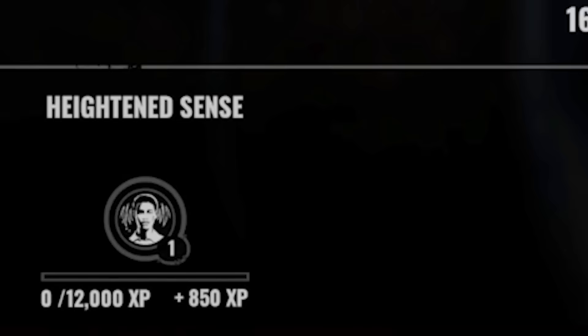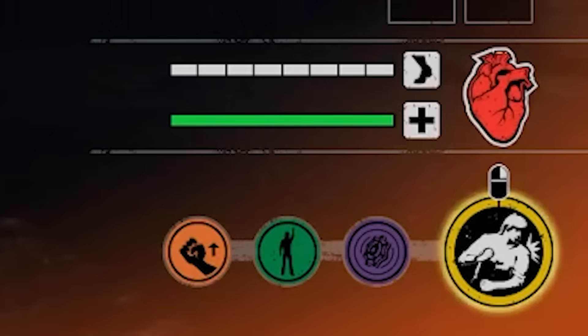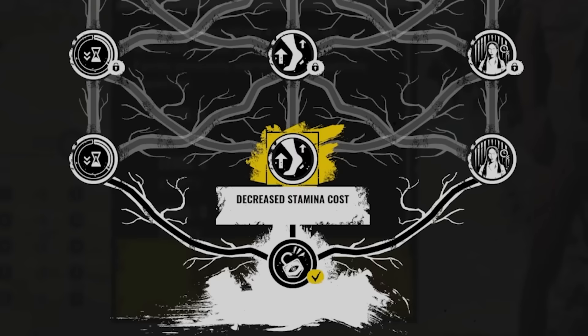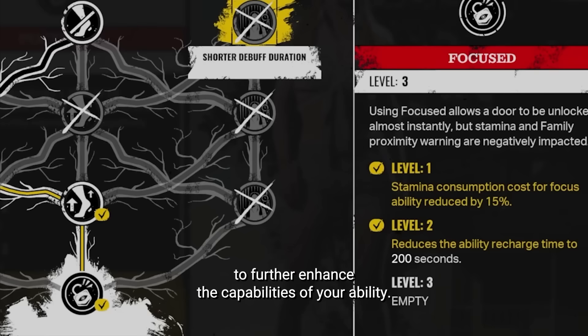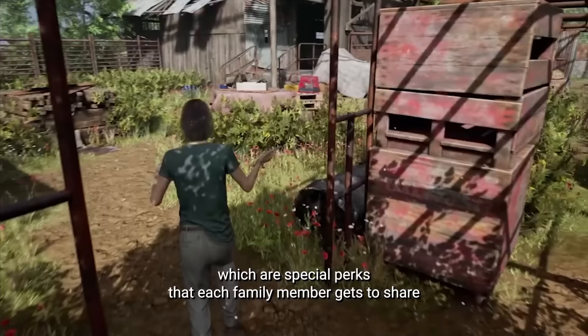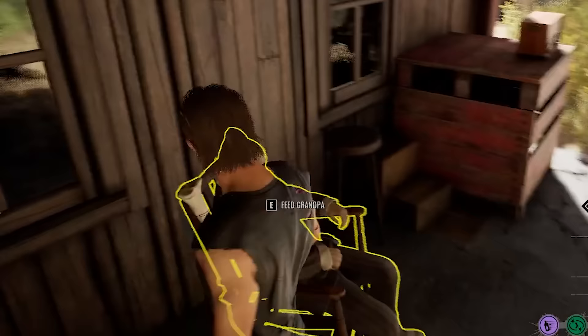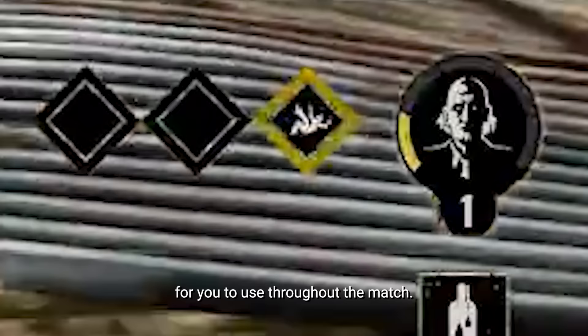All perks have unique functions that can be further enhanced by leveling them up. To level up perks, you need to use them in matches. You can also level up your ability by playing a character for a certain period of time, and you'll be granted points to further enhance the capabilities of your ability. Speaking of abilities, family members also have Grandpa Ability Perks — special perks that each family member gets to share the effects of with their fellow teammates. The more blood you feed Grandpa, the more these perks become unlocked for use throughout the match. These perks can be obtained from the skill tree.